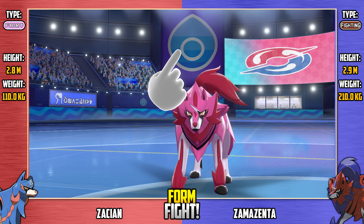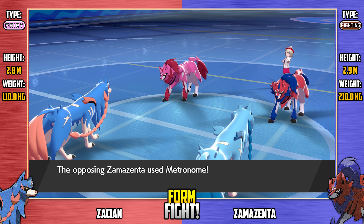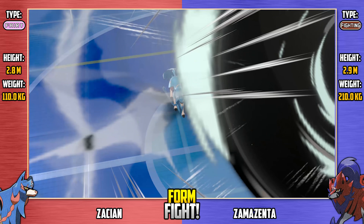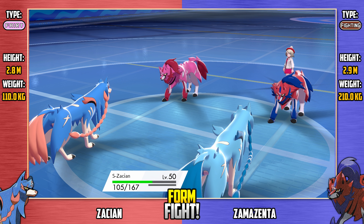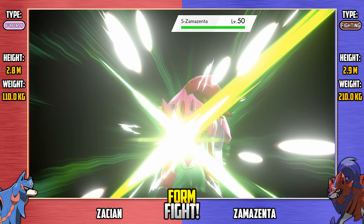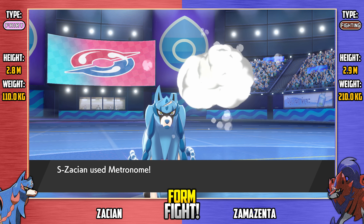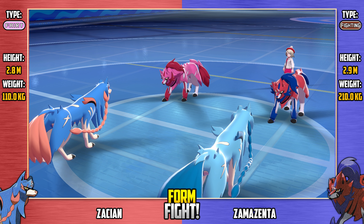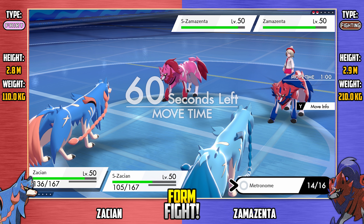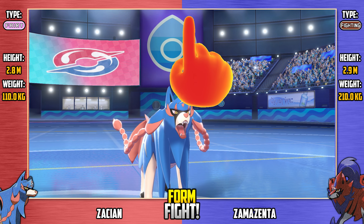Shiny Zamazenta ignores the confusion once again — very lucky — and goes for Rock Throw, doing a nice bit of neutral damage to shiny Zacian. Of course none of these Pokemon have their Steel typing just yet; that'll be in the next round, so not as many resistances. Here's Heavy Slam — this is a weakness of Zacian's, so a decent chunk of damage there onto shiny Zacian. Zamazenta really would have preferred to be in its Steel type form for the STAB and the weight gain, because its weight practically more than doubles. Regular Zacian goes for Triple Kick onto the Fighting type Zamazenta — one hit, two hits, three hits! Each individual bit was chip damage, but as a whole the three hits made up a decent chunk of damage.